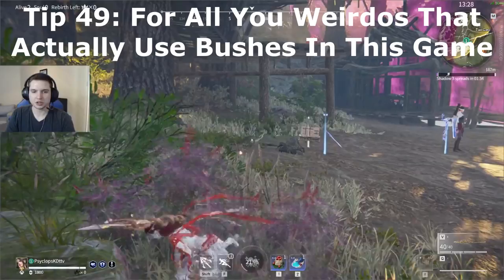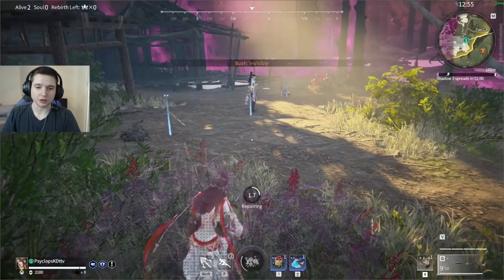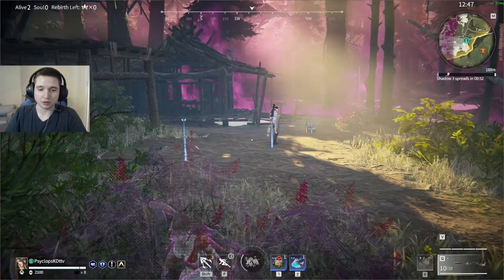When you're in a bush, you'll go invisible. But if you aim down the sights with the musket, you'll become visible until you stop aiming down the sights again. You'll also be revealed for repairing your weapon, but you won't be revealed for healing.